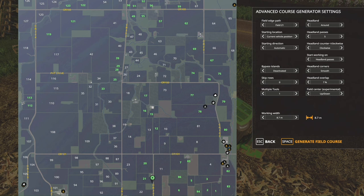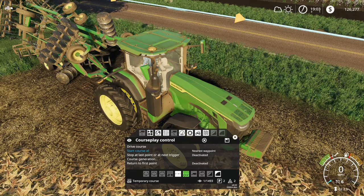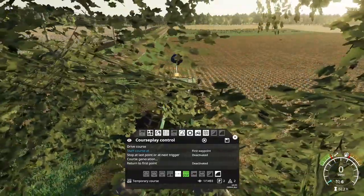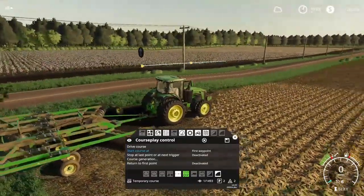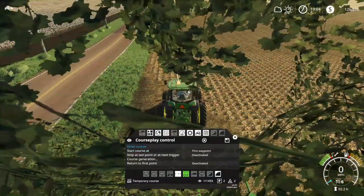Now you'll see Field 21 over here, all lit up with the field course — that's how it's going to run. Go back. This is how you get started. See how 'Start Course' is lit up in blue? It says Nearest Waypoint — you don't want that. Click over to First Waypoint. That's where you want to start. Unfold your implement — our ripper — and go to Drive Course. It's just as simple as that.